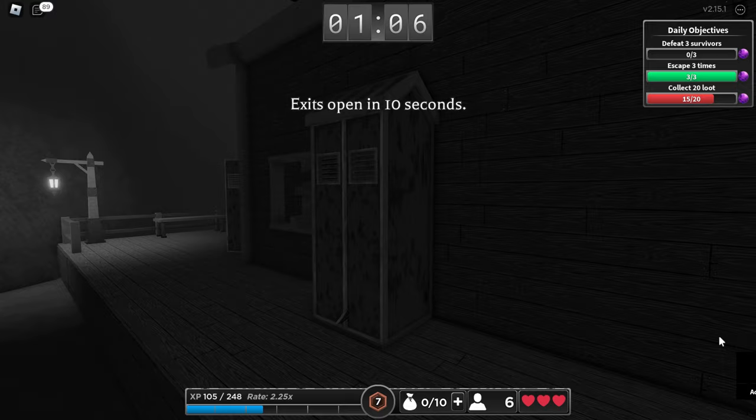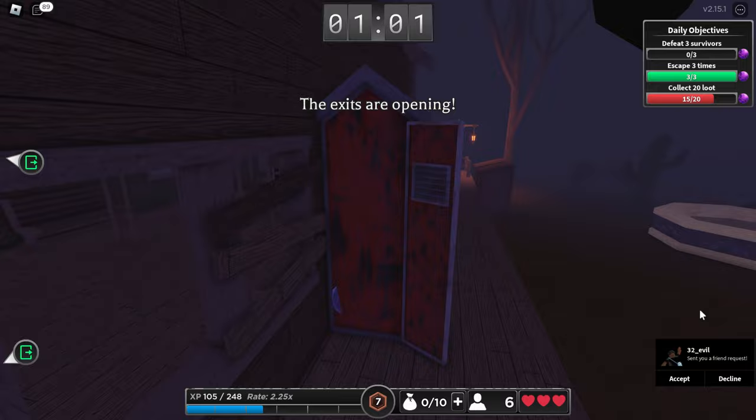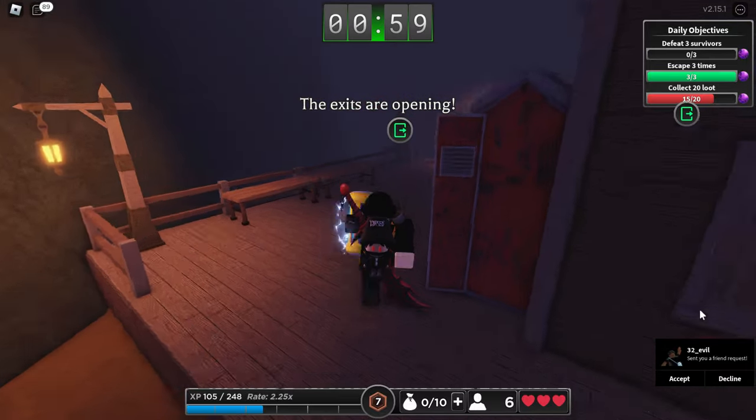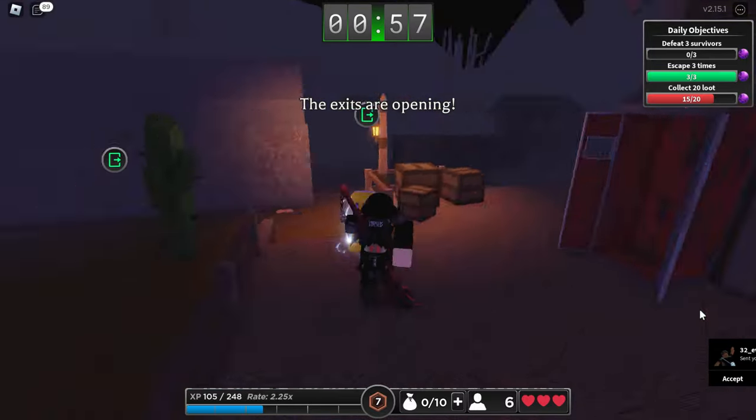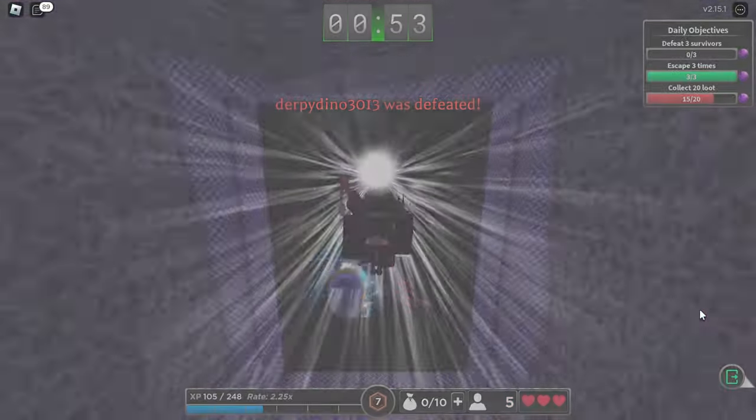Exits will open in 10 seconds. When the exits open, you want to sprint super fast — go to the one which is closest to you, and fingers crossed the killer won't be right behind you. As you guys can see, I escaped. I did it, I survived!